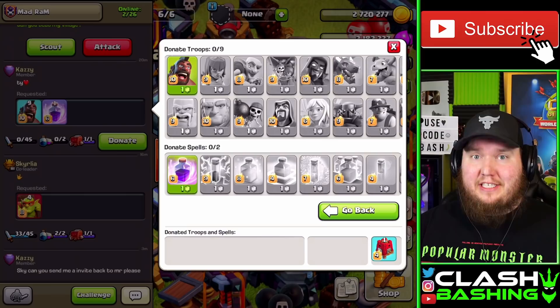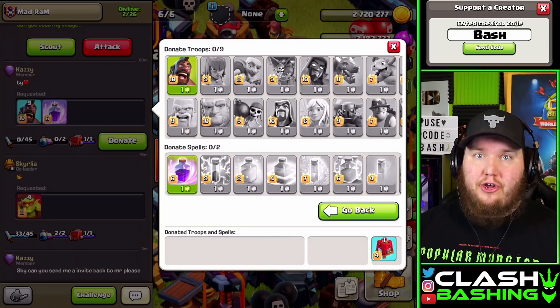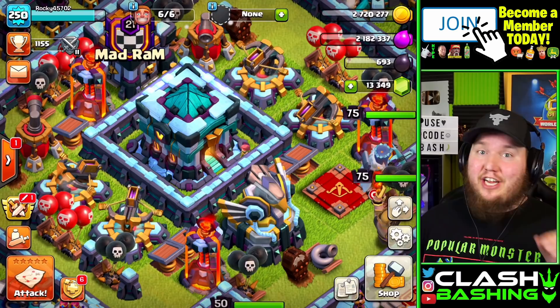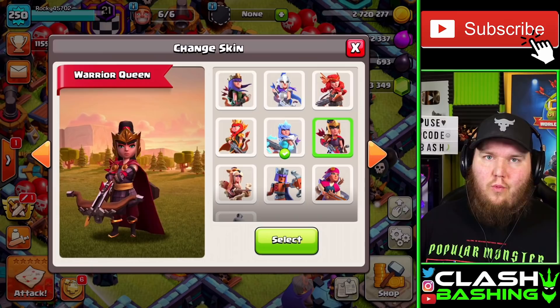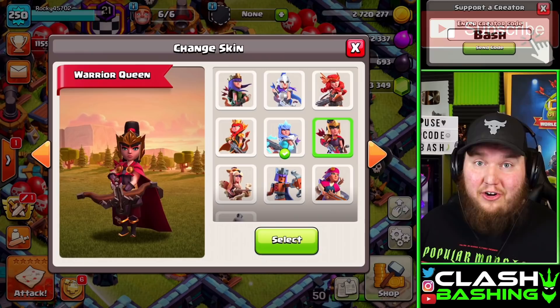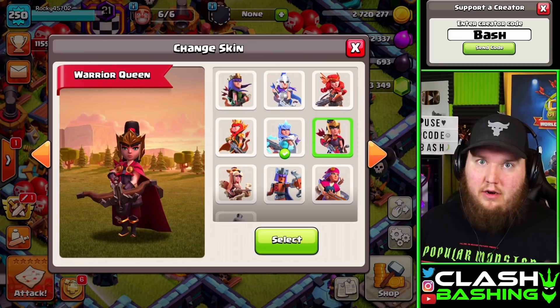This is something I already have in-game because of the Gold Pass. But if you don't have the Gold Pass, we will have one gem donations available during the Lunar New Year event. And speaking of available for purchase, one of everyone's favorite Queen skins is coming back to the shop for a limited time — the Warrior Queen — for around $10. If you missed out on her last year, now is your chance.